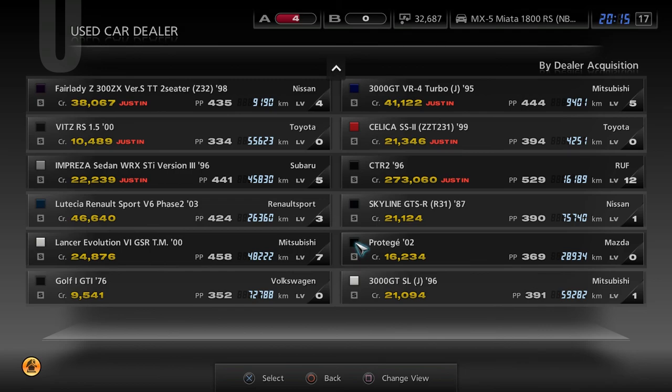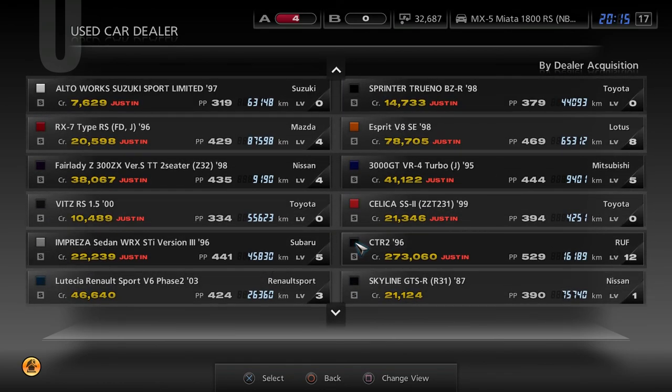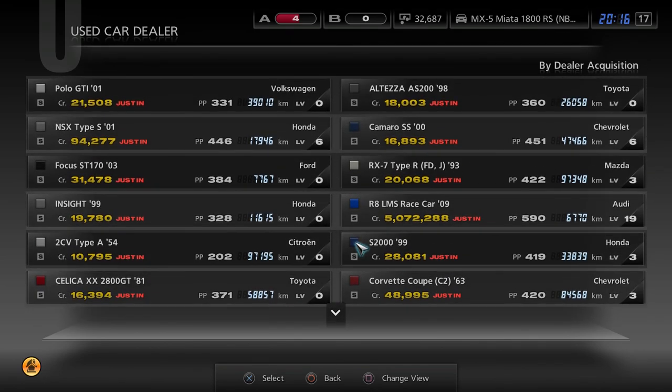So I guess it'd be five races to completely change out the used car dealership — I got into one, had to back out because I forgot to change settings, then did the three, so it'd be four — yeah, five different races to change it. I'm gonna plan out what car I want for the next race between episodes. But thank you guys for watching this episode, and I'm out of here. See ya.